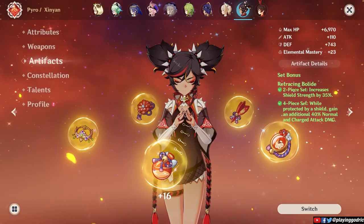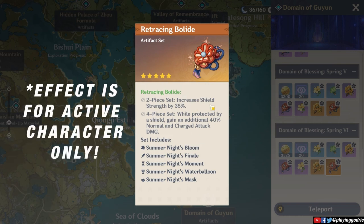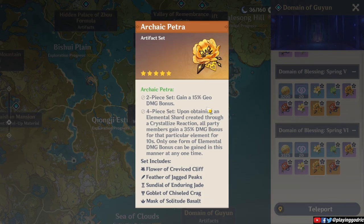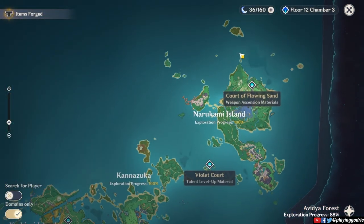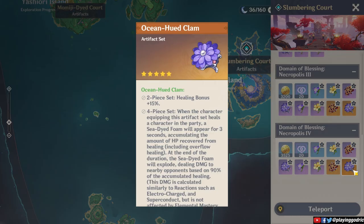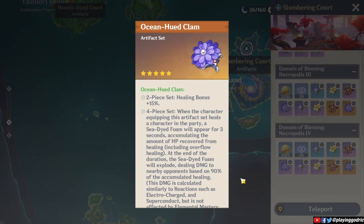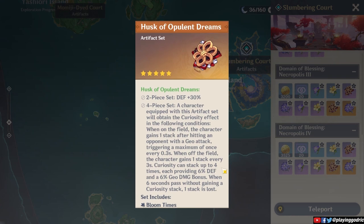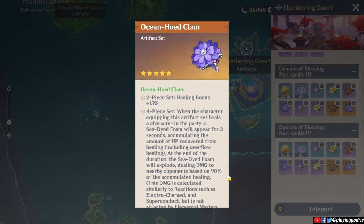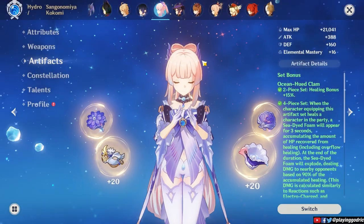Next we have Archaic Petra and Retracing Bolide. The Retracing Bolide has its niche — fairly usable for Noelle or Xinyan or any normal attacking character, but you have to be shielded for the passive. Farm here if you need that or the Archaic Petra, which I personally use for my Albedo and Ningguang. And then of course we have the Husk of Opulent Dreams and Ocean-Hued Clam set. This is another situational domain but one that requires a 4-piece of both, so more often than not you'll be spending quite some time here. Because your goal is usually defense for Husk pieces and HP or attack for the Clam pieces, you may find this domain easier to farm since RNG loves to give us defense and HP. The Husk set is best for Itto, Albedo, or DPS Noelle, even viable for Yun Jin. And the Clam set of course for Kokomi, Barbara, or Qiqi.